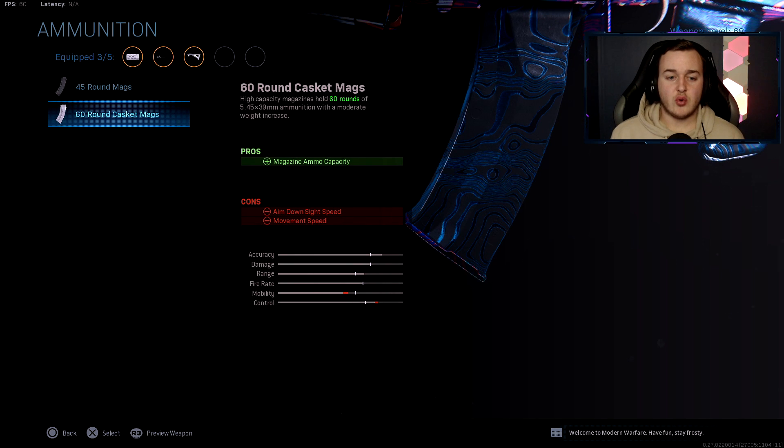Attachment number four is the 60 round magazine, giving us 30 more rounds in the mag. Since it takes two shots to kill someone, 60 rounds means you can kill a lot of people without reloading — even running stopping power. You get three or four magazines total, and if you can pick up more ammo, that's an insane number of potential kills with the two-shot kill.